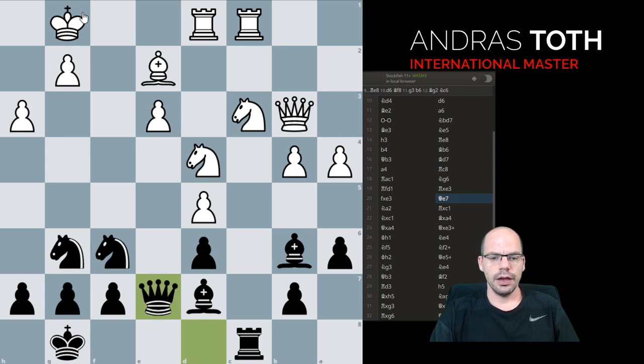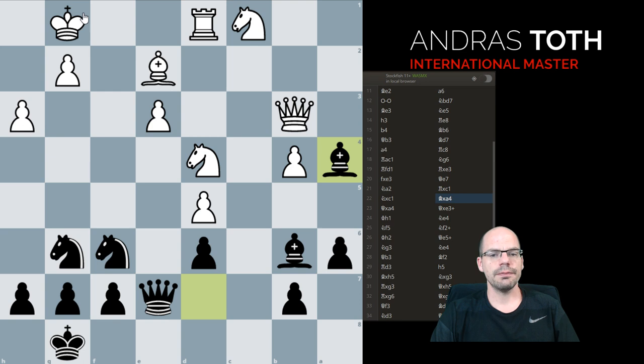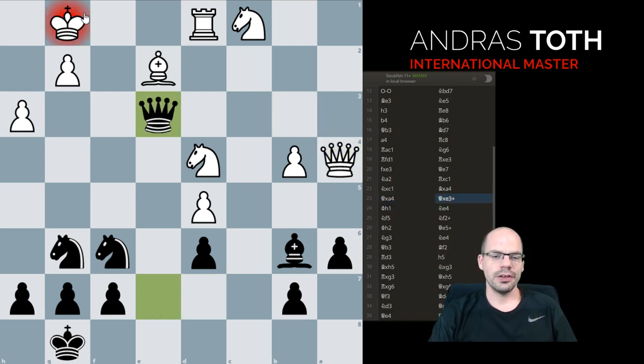Queen is seven, knight a2, takes, takes, and boomski! This is how good chess is played — from a good opening into a well-played middlegame into fireworks.